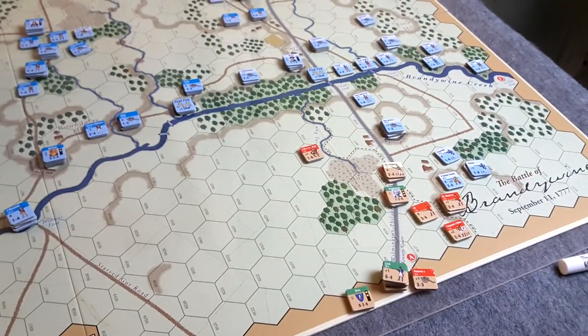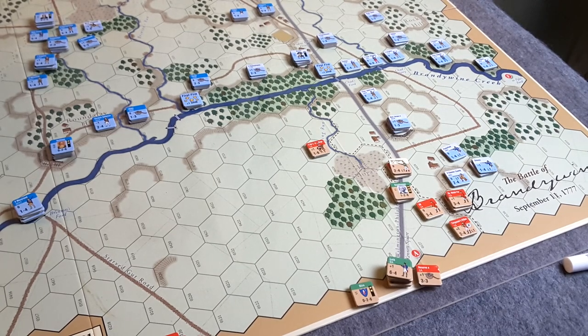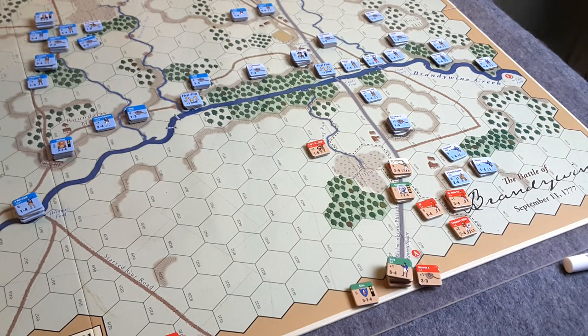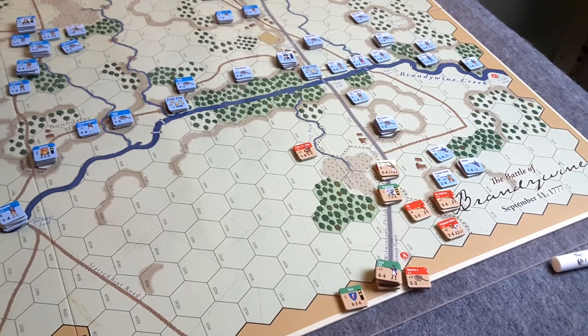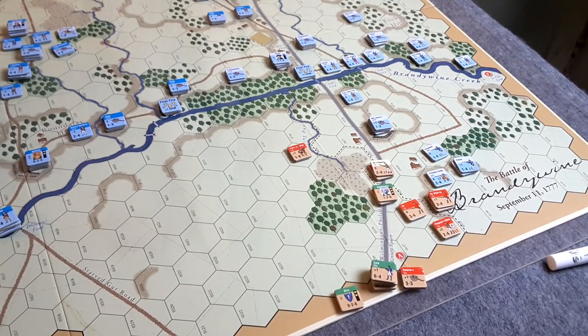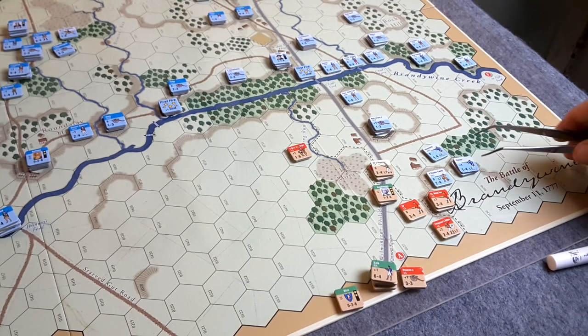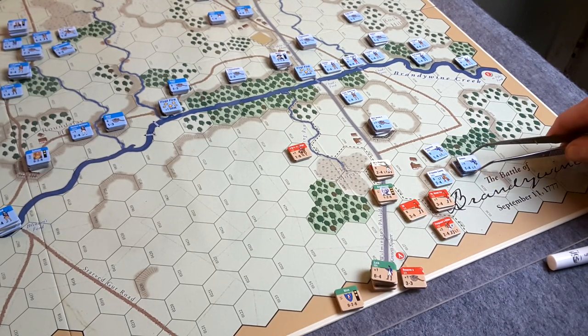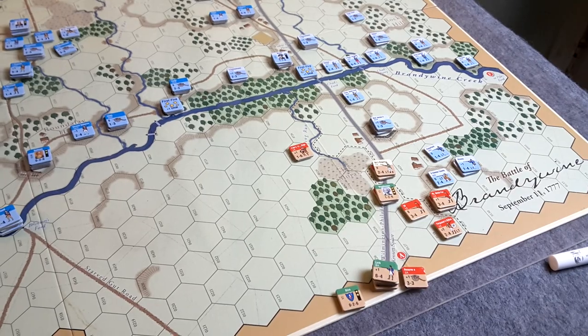There will probably be some combat up here. I doubt there will be any defensive fire from the Patriots regarding their artillery, except from this position. As far as the British down here, I think we're going to push forward. We want to get these rebels back and drive them out of this whole position - it is turning out to be a thorn in my side from the British perspective. Kniphausen is going to commit. And by the way, I should point out that one of these units of light infantry did take a step loss from the combat earlier.